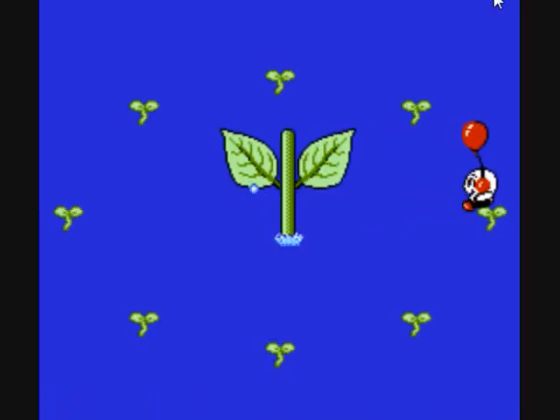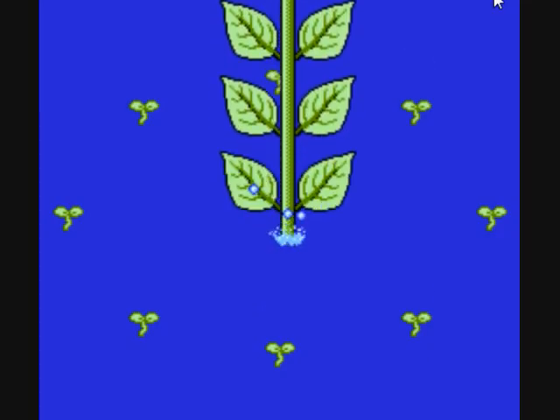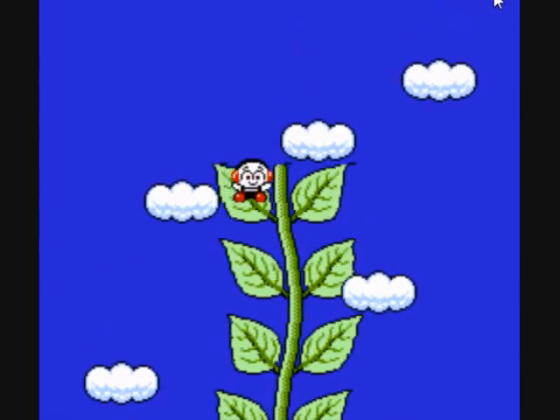Ladies and gentlemen, welcome to part 3 of Let's Play Kickle Cubicle. I am Drago Thuban, and we are about to climb a vine. Well, not really — the vine's just going to push us up. But the tomatoes told us to climb it, so we're climbing it, quote-unquote.